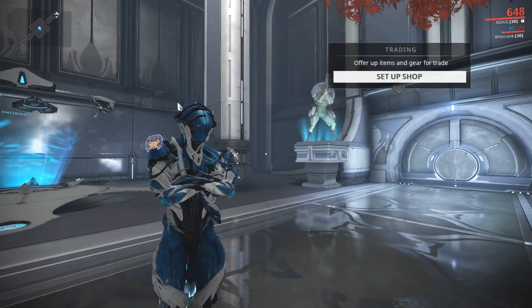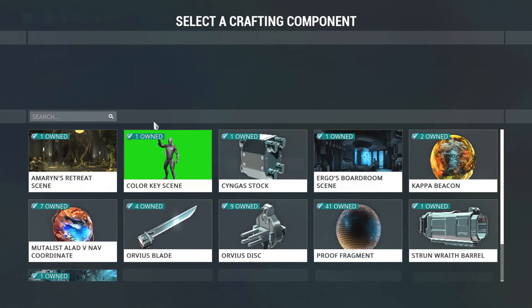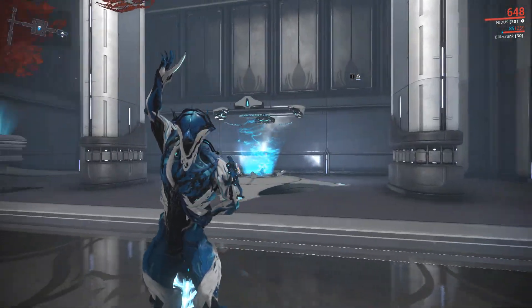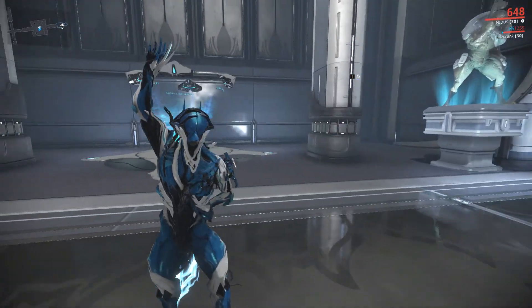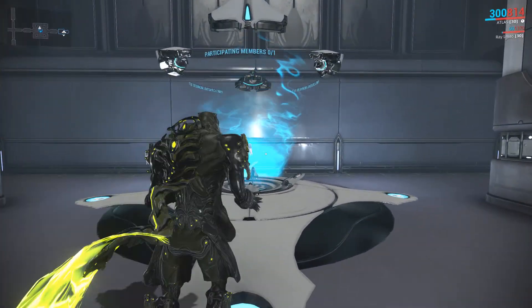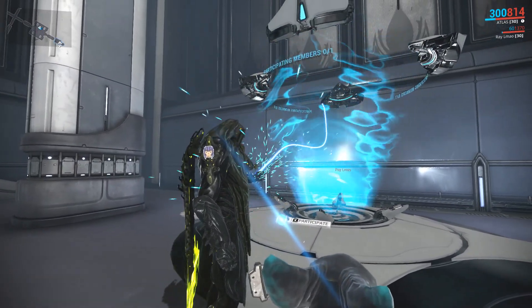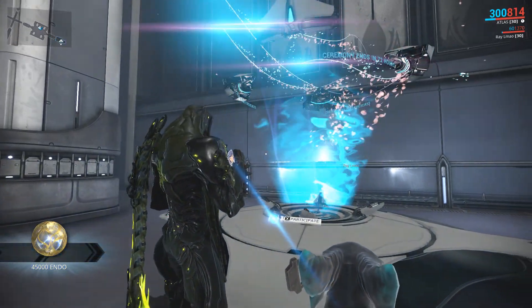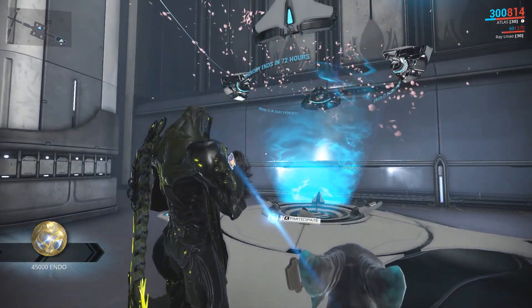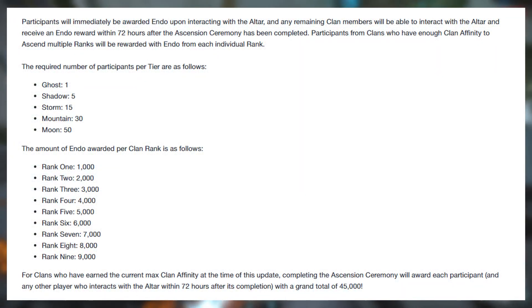Clan trading has been improved — clan members can now set up a shop anywhere within the dojo, just as they would in Maroo's Bazaar. Clans now also have an affinity and ranking system. Upon building an ascension altar and ranking up, members of your clan will have 72 hours to collect endo as a reward from the ceremony. Any clan that has completed all their research and undergone the ceremony will receive a clan rank of 9 and 45,000 endo, as long as they interact with the altar within the 72-hour period.